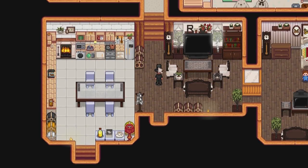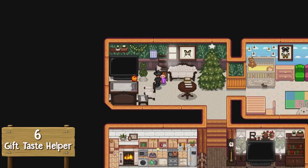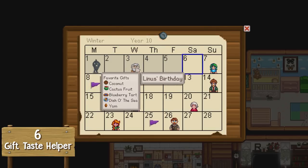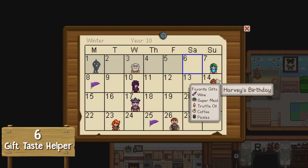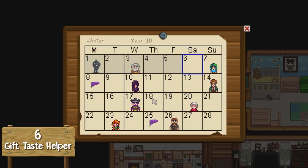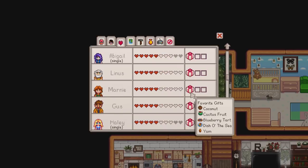Going in at number 6, this is a mod called Gift Taste Helper. It displays a helpful tooltip showing an NPC's favourite gifts when you hover over their birthday on the calendar or the social page. For example, hovering over Linus on the calendar tells you all of his favourite birthday gifts. This saves you checking the wiki or trying to remember. You can also check it in the social tab by hovering over the birthday icon to see everyone's most favourite gifts. It's been downloaded many, many times and that's why it's sixth.